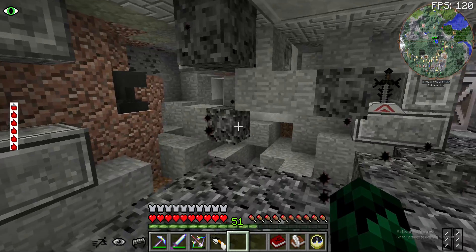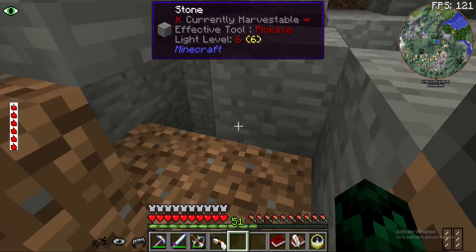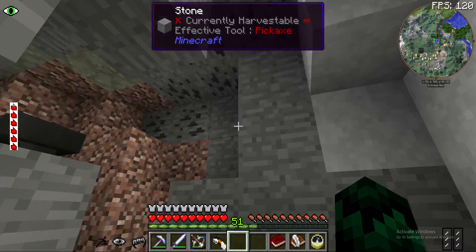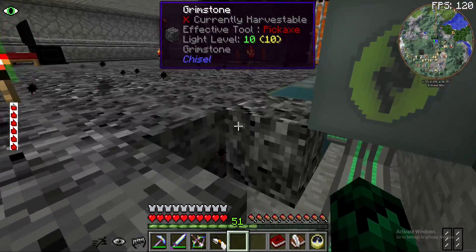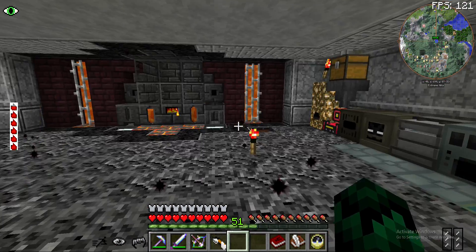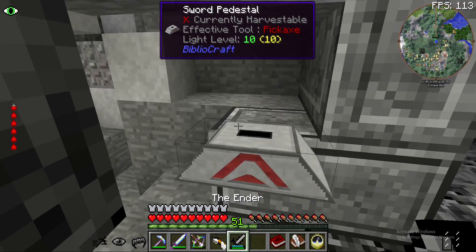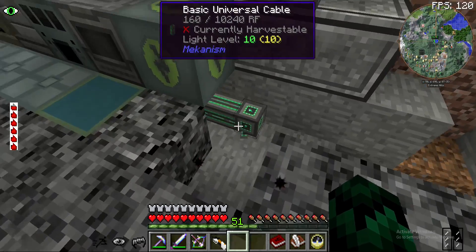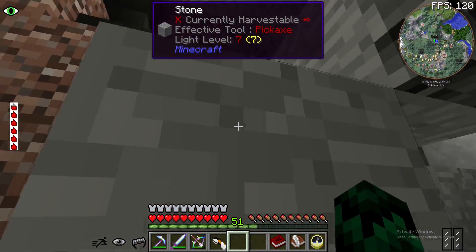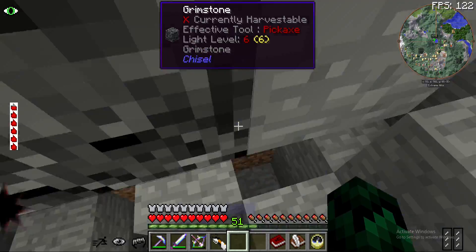It ate our base, it also ate the cow spawner. Is it anywhere in here or is the cow spawner gone forever? I think it might be gone. We have our sword here, but the spawner's gone along with the other generators.